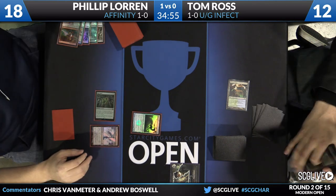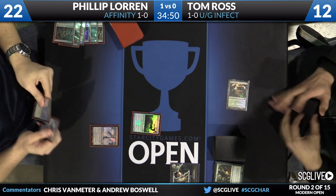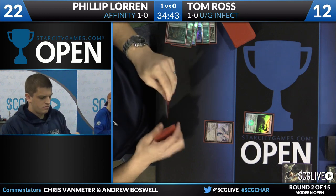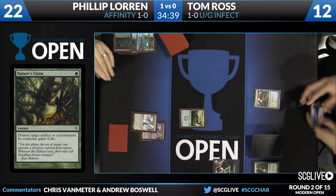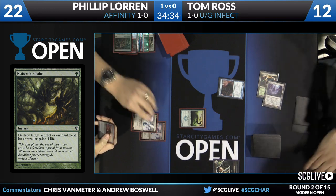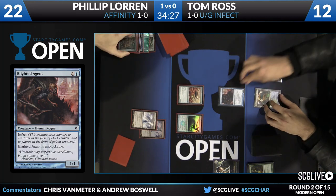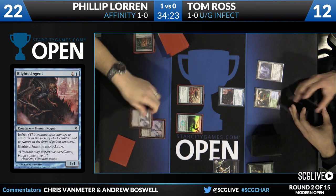Tom is going to Nature's Claim a Mox — which taps for red mana to Galvanic Blast the Noble Hierarch — and they just both have nothing. One of the interesting things is the nothing that Philip has looks like just a couple of lands. That foil Glimmervoid actually looks a little like a Thoughtcast for a second — that would be a great draw — but it is not. Tom has just finally drawn another land with an Ink Moth Nexus, probably the perfect land, and is able to play Blighted Agent.